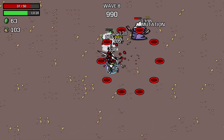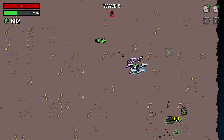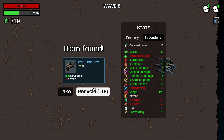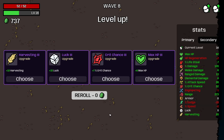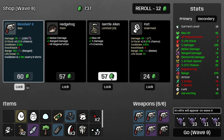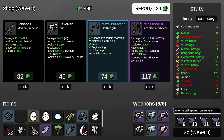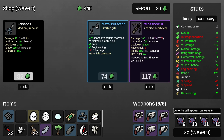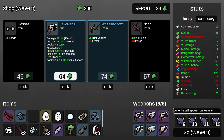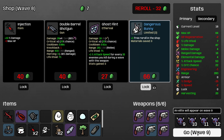I think once we start getting a ton of bosses, this is going to start being quite difficult, and we could very well lose — I can absolutely see that. So I'm going to snag this health right here and then take more attack speed. Minus 12% damage is rough.